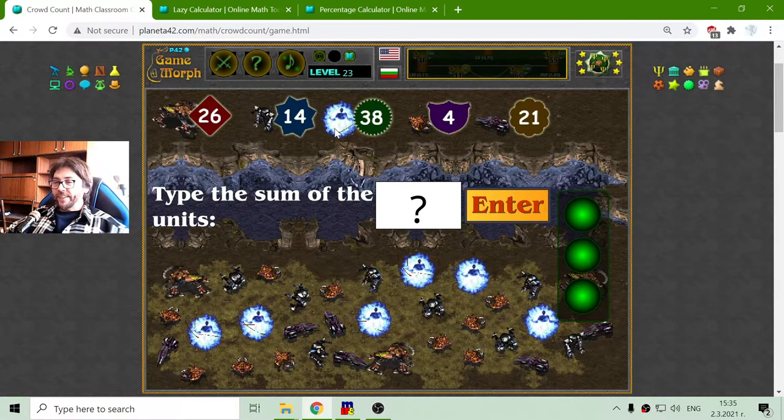Then we have the Archon. They are easily spotted. 1, 2, 3, 4, 5, 6 Archons. This is a very strong Protoss unit — well, strong is hard to say, they have a lot of shields. 6 multiplied by 38 is the big number 228.